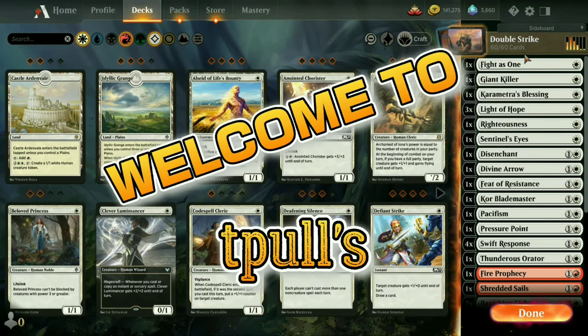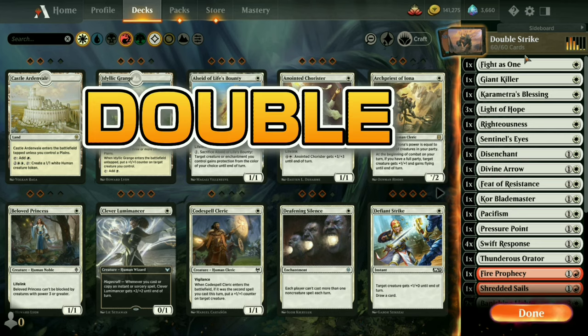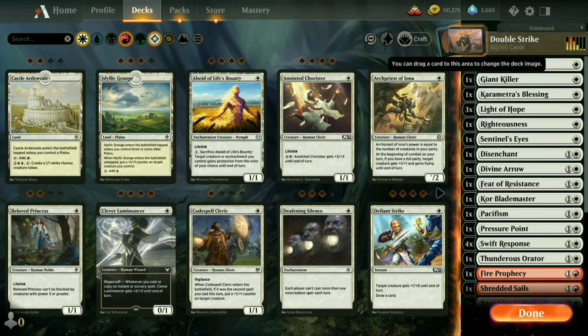Hello, this is Travis. Welcome to T-Pol's Corner. Today is day five of Evergreen Month, where we focus on a keyword mechanic defined by Wizards of the Coast, and today's subject is double strike. Yesterday we did first strike — I'll include a link below to that one in the YouTube text — but let's go through this deck real quick.